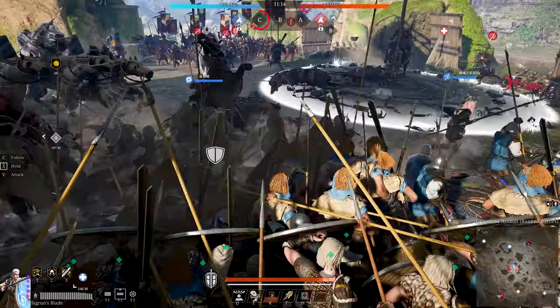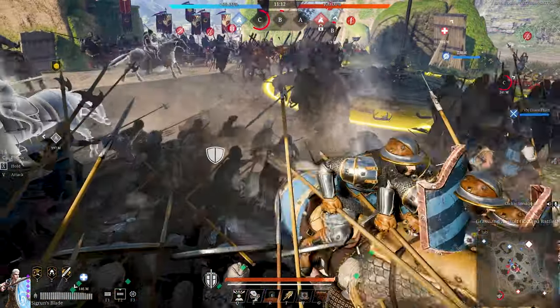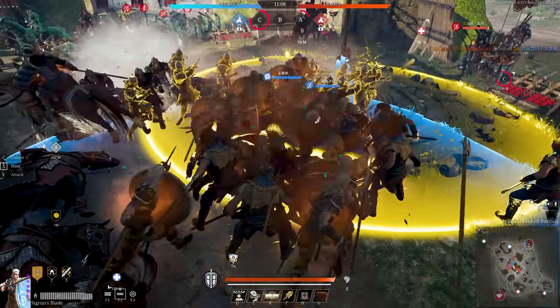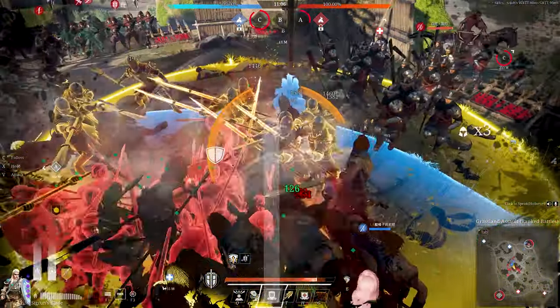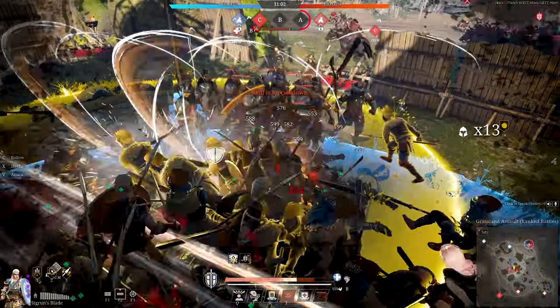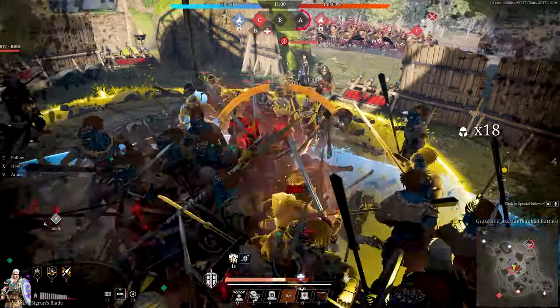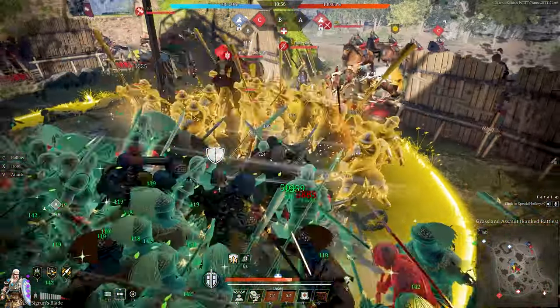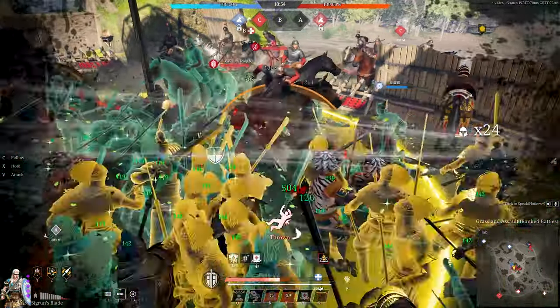Once the team arrives, I follow my Mordal onto the point, giving them a defense buff and start tanking not one, but two complete Mordal charges from the front. I take some heavy losses, but this is a very good trade. Most of my unit death is coming from enemies ranged from the back. It's better if I take the damage instead of my allies because shield maidens can buff allies even when there are a few units left.